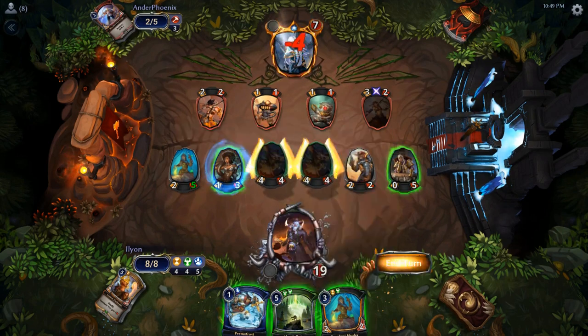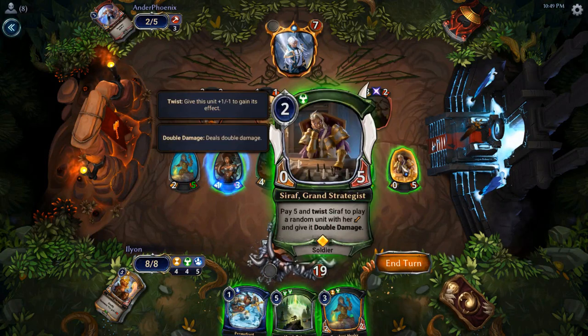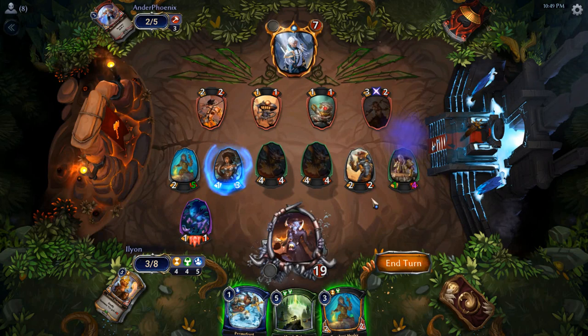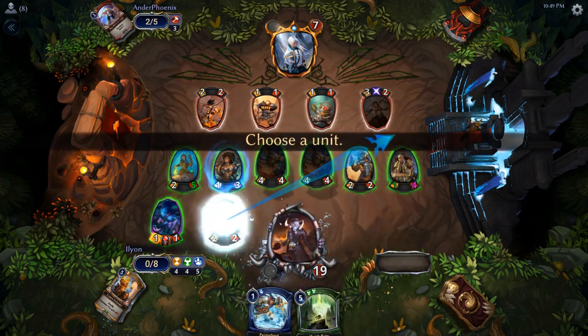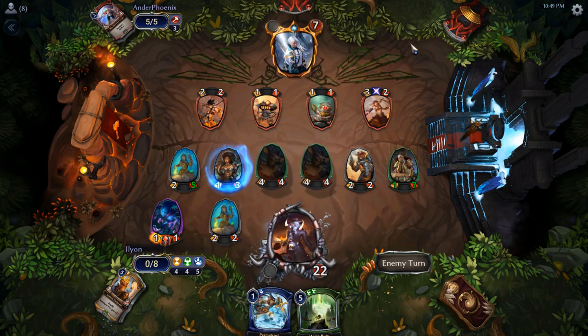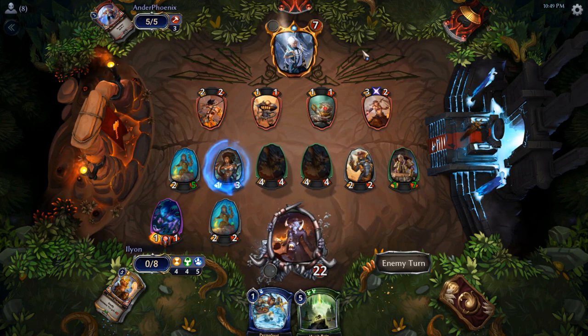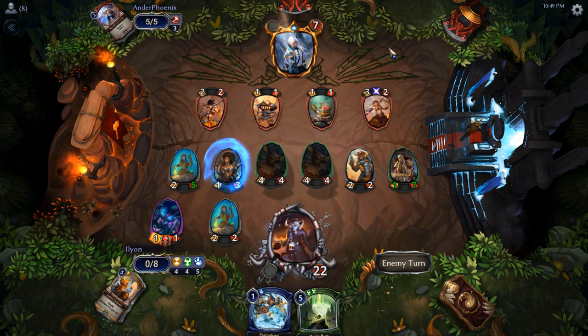I'm gonna use Syraf. Normally I like Syraf for later — when we actually have Chalice out, because Syraf plus Chalice is insane. But I'm fine twisting it here. We don't have a Chalice, and I think this game's over very quickly anyways. I can't see a way our opponent gets out of this with us at 22 life. It seems unlikely.